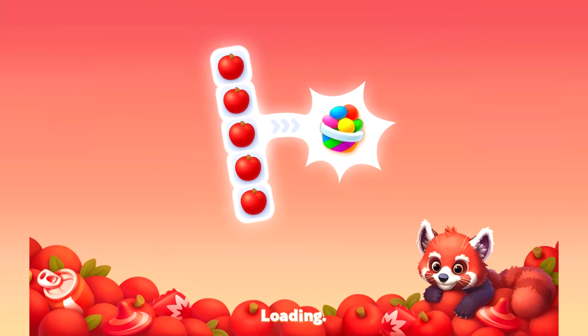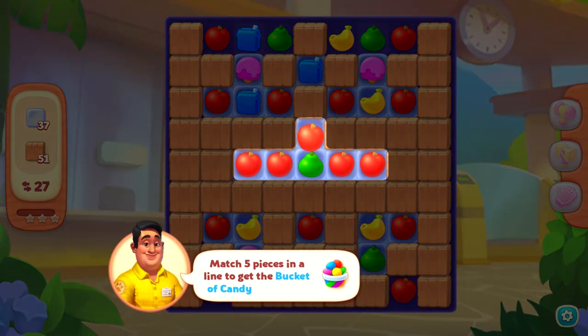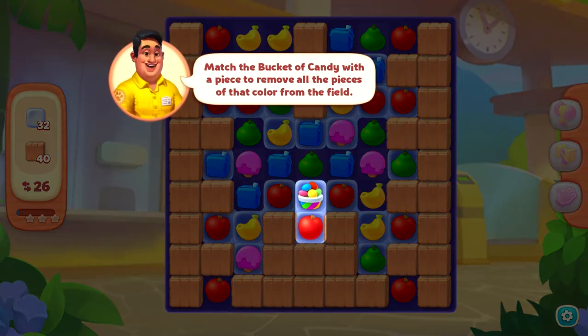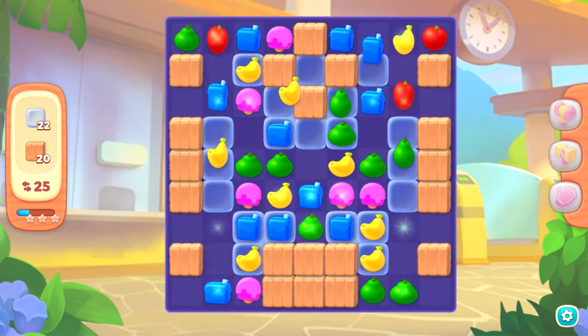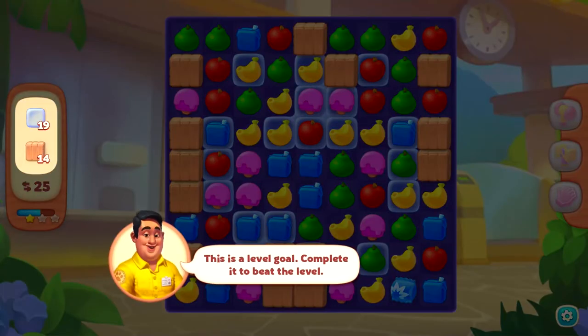Let's try this one. I only get 27 moves — oh dang, it's gonna get harder, huh? There's a bucket of candy power-up. Is that like — I can pick what color to match? 'Bucket of candy with a piece — remove all the pieces of that color from the field.' Okay, so in this case it's gonna be red.